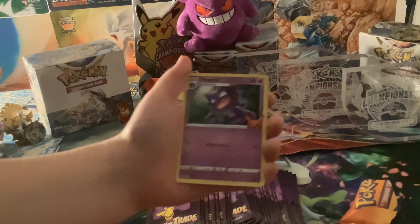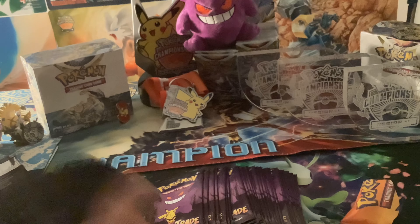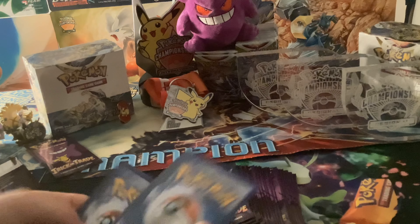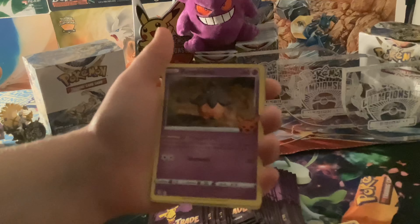Haunter. And a Darkrai — Holo. Hatterene, Pumpkaboo, and a Dusclops — Holo.